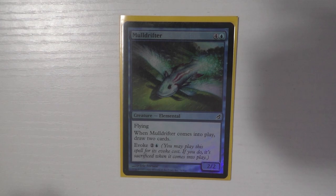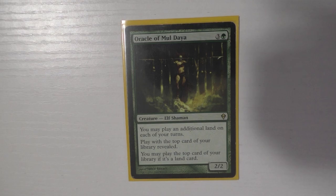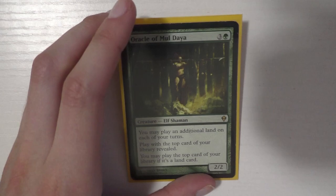Mulldrifter — I very rarely hardcast it; I almost always evoke it for two mana to draw two cards and put a creature in my graveyard for Kessig. Oracle of Mul Daya — the card advantage is incredibly strong. You reveal your top cards, which can sometimes tip off your hand, but anyone who knows me knows I probably have removal anyway. Playing two lands per turn is incredibly powerful.